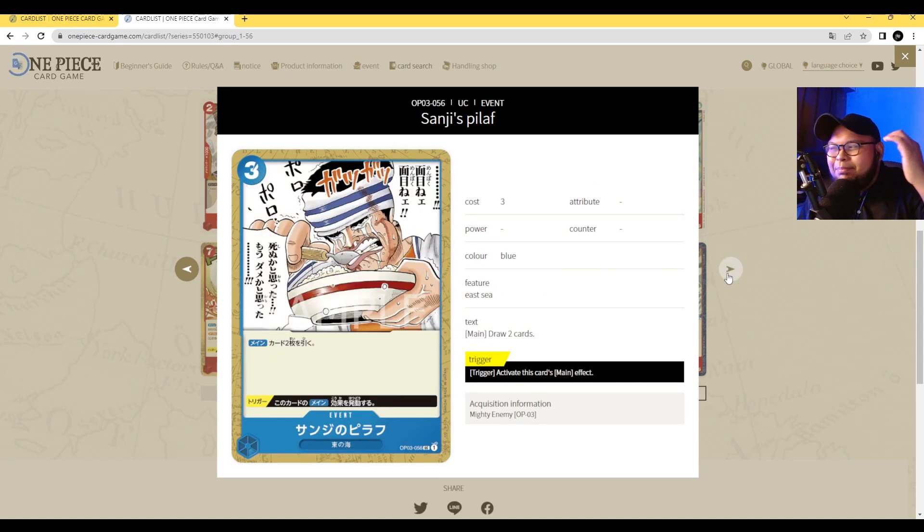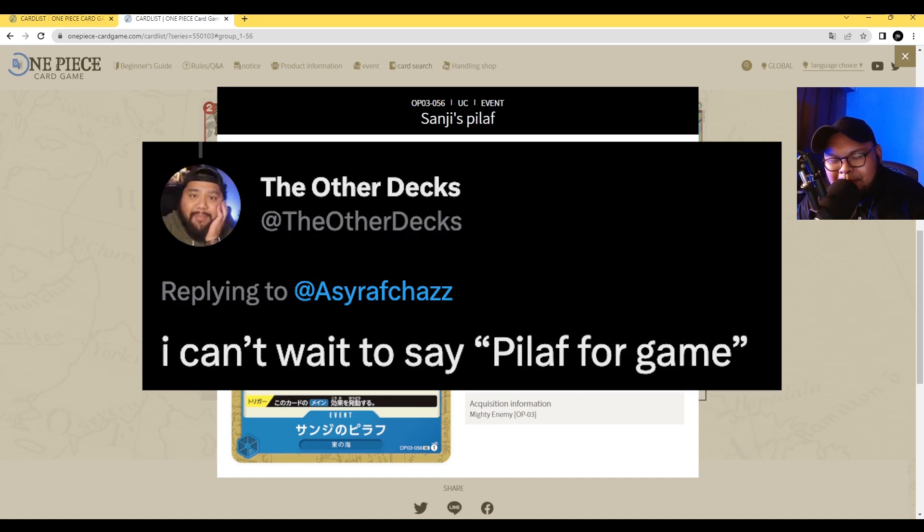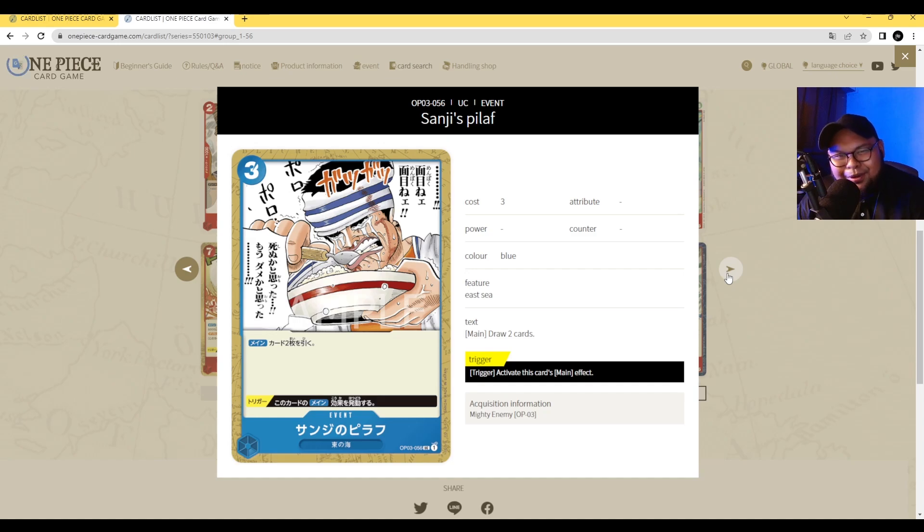Next up is Sanji's Pilaf. This is essentially Pot of Greed — well, it's more akin to Divination from MTG. 3 cost, draw two cards. That's pretty good. Its trigger ability is to activate this card's main effect. There could be situations where you're playing Nami, down to the last two cards of your deck, and you play Sanji's Pilaf, draw two cards — Pilaf for game. I like this card. Straight card draw is kind of rare in the One Piece card game.